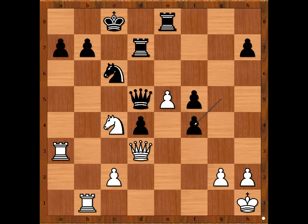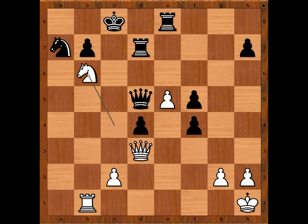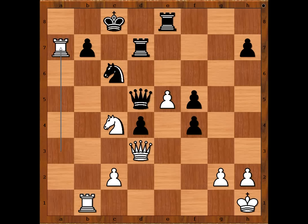Alekhine played rook takes on a7, removing the defender of the b6 square. So if knight takes rook, knight to b6 check — a family fork. After king to b8, knight takes queen. So Carlos Portela captured the pawn on e5, attacking the white queen. How would you continue now?